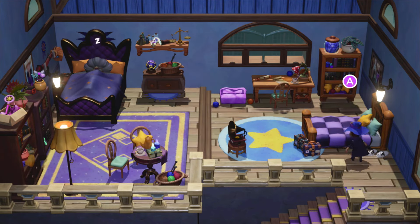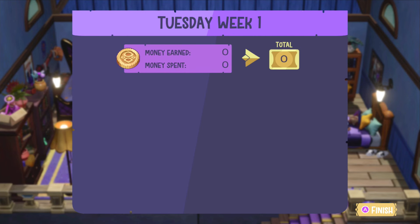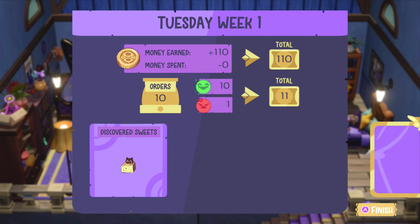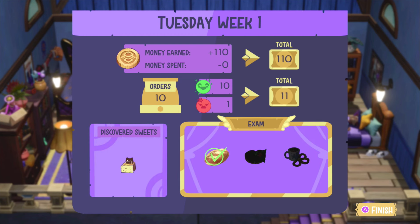I guess I can't get more ingredients yet — that's okay, that'll have to wait. So we're sleeping. I made some decent cash: 110! Orders were 10. Got one sweet for the exam — I've got plenty of time. Now it's going to be Wednesday.